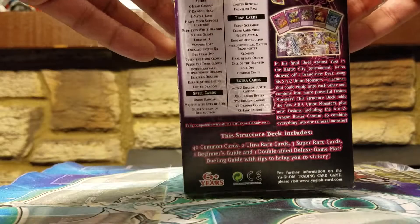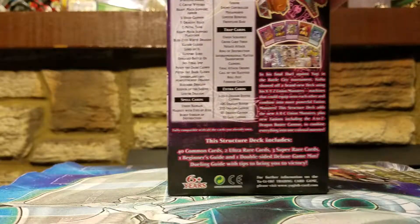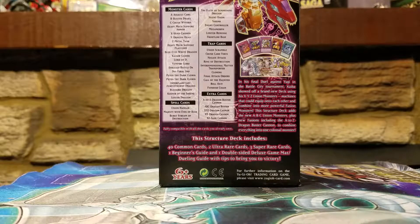Let me zoom in for you guys here. Here's all the back, I'll read it off for you. In his final duel against Yugi in the Battle City Tournament, Kaiba showed off a brand new deck using his XYZ Union Monsters — machines that could equip onto each other and combine into more powerful fusion monsters. This Structure Deck adds the new ABC Union Monsters, plus new fusions to the A to Z Dragon Buster Cannon to combine everything into one colossal monster. This Structure Deck includes 40 common cards, 2 ultra rare cards, 3 super rare cards, 1 beginner's guide, and 1 double-sided deluxe game mat slash dueling guide with tips to bring you to victory.